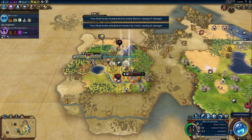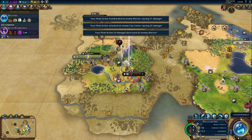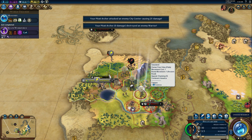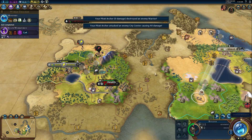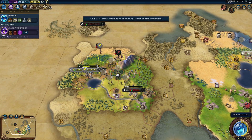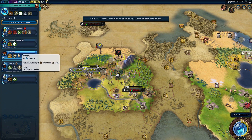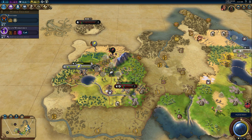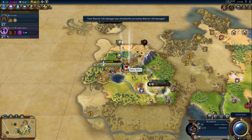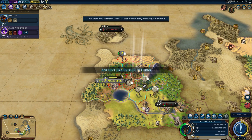We need to keep shooting this city — he's got a promotion now. We don't have a warrior that can take the city, so it doesn't really matter. Let's just keep filling in the bottom of the tree here. If we lose this guy we're so boned. Ancient era ends in ten turns.